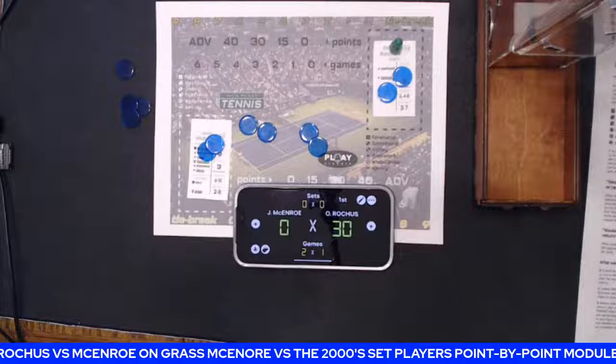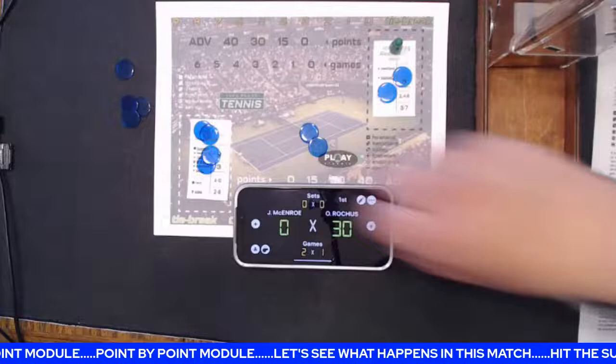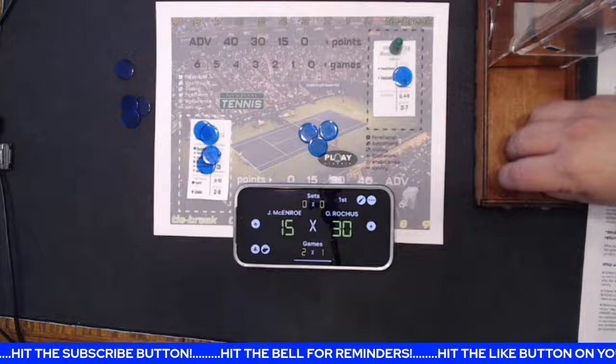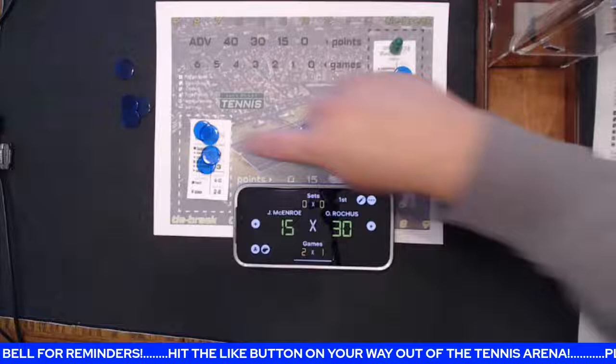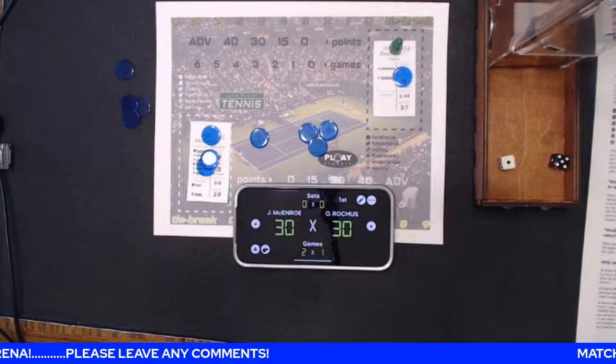Oliver serves a 7 again, no grass. Mac with a 7 and white 4 — that's footwork on grass — Mac gets 2 chips. Oliver goes for the winner 3 to 7, rolls an 11, doesn't get it. 30-15. Oliver serves a 7 again, no grass. Mac goes for a winner 2 to 8, rolls a 6 and gets it. We're all squared at 30-all in game 4.